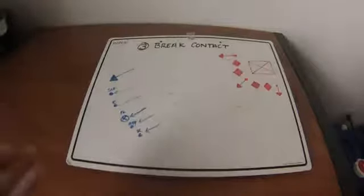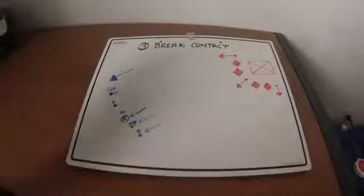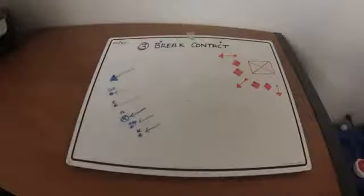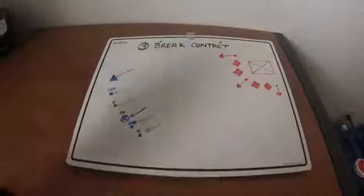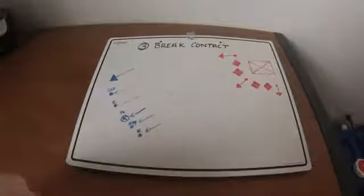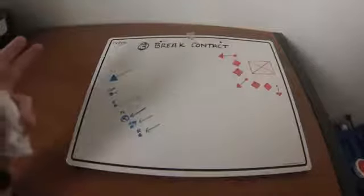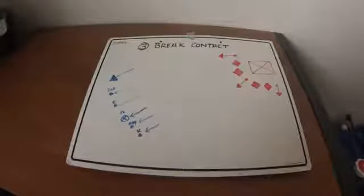Breaking contact means either getting back with your main unit and then doing flanking maneuvers to regain fire superiority and eliminate the enemy — or if you're in a situation where you cannot gain fire superiority, get out of there. In war and firefights, it's either you or them. If you're in a really bad situation, get out of there, return to fight another day or with more people. That's all for Battle Drill 3, Break Contact.